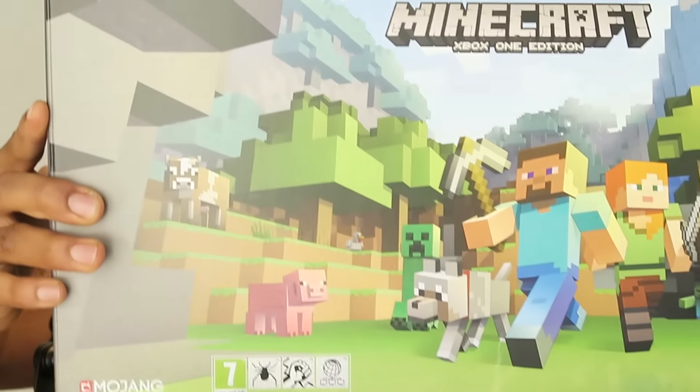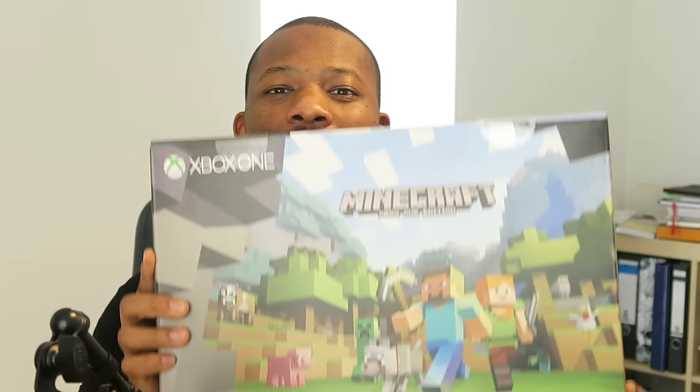This is absolutely incredible. So here it is — it's quite heavy. We got this in the mail. What a surprise. So here we have it, we have the Minecraft Xbox One Edition, along with — it comes with the Xbox One S — it's actually the white Xbox One, which is just fantastic. So I'm gonna go ahead and open this up and see exactly — this is gonna be my first time unboxing it for you guys as well, so we're gonna do this together.